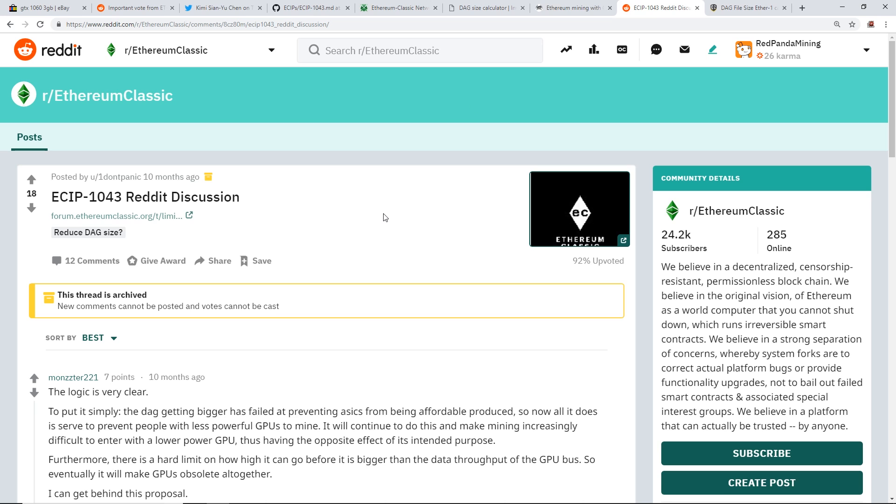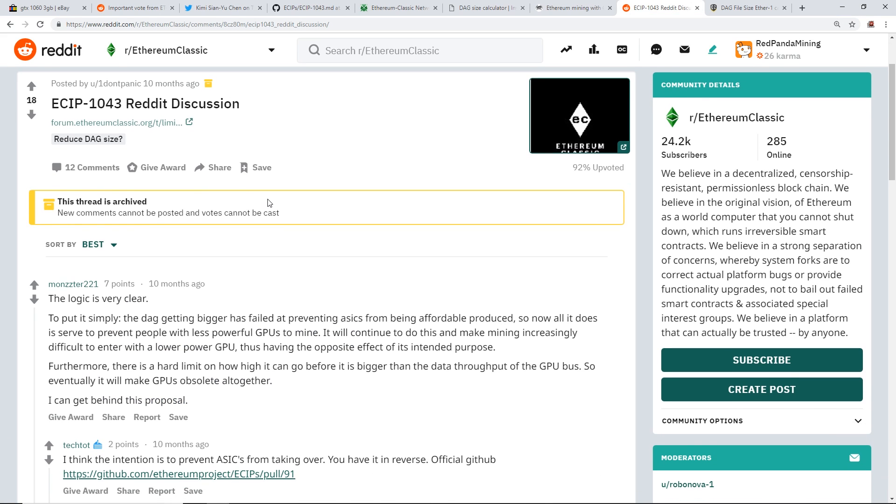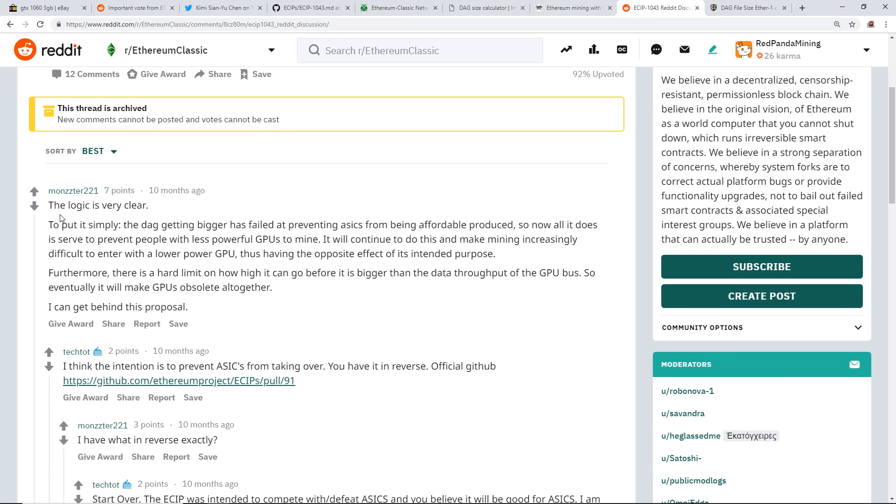I'd like to read one comment from the Ethereum Classic subreddit discussing ECIP-1043, posted 10 months ago — so this Twitter vote wasn't the first time it came up. The comment reads: 'The logic is very clear. The DAG getting bigger has failed at preventing ASICs from being affordably produced, so now all it does is prevent people with less powerful GPUs from mining. It will continue to do this and make mining increasingly difficult to enter with a lower-power GPU, thus having the opposite effect of its intended purpose. Furthermore, there is a hard limit on how high it can go before it exceeds the data throughput of the GPU bus, eventually making GPUs obsolete altogether.'